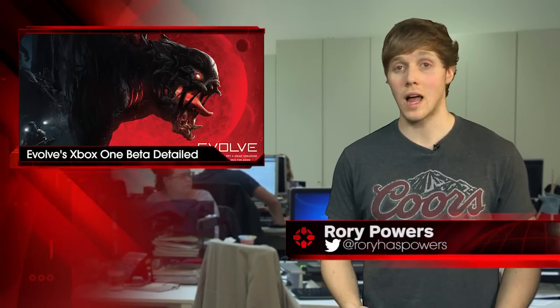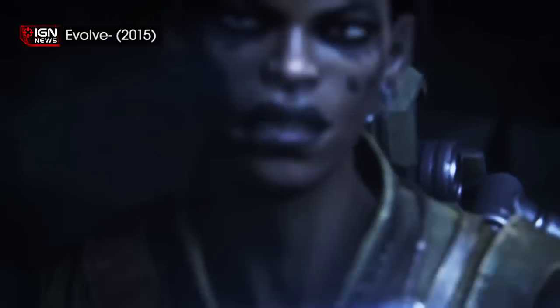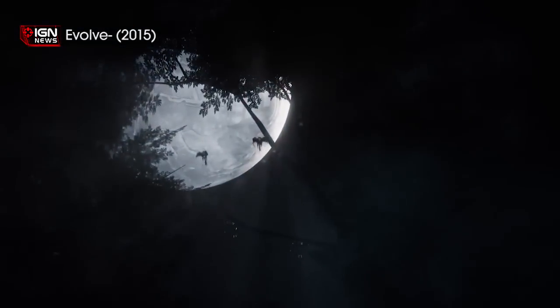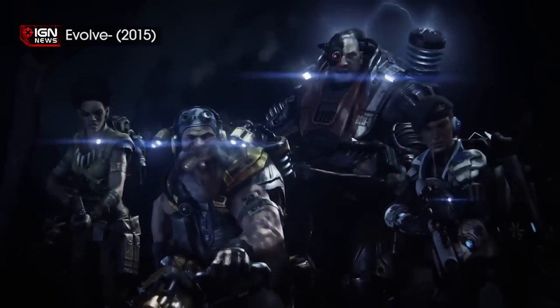Shortly after Turtle Rock's co-op shooter officially went gold, the developer outlined the exclusive content Xbox One players will have access to during the Evolve open beta. Players who pre-order Evolve on Xbox One will have access to four Hunters — Parnell, Abe, Kara, and Cabot — and the teleporting Wraith during the beta. Playing the open beta guarantees these five options will instantly be unlocked upon the game's full release on February 10th.